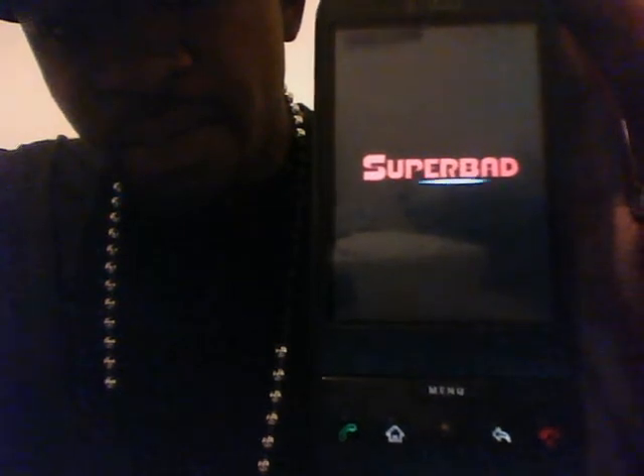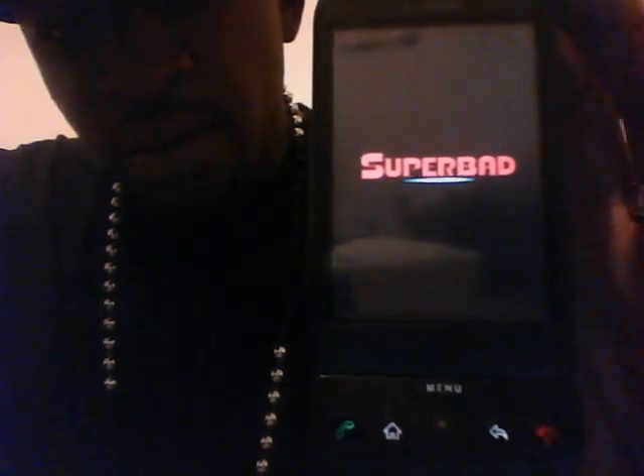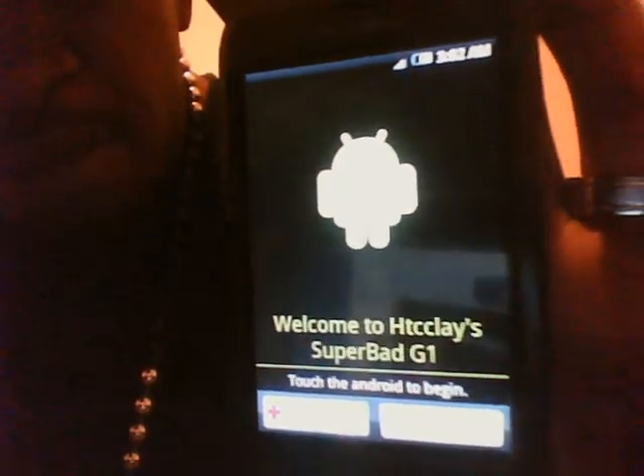Alright, there we go - they just lit up, just cutting on. Let me try to block the light - there it goes, and it's asking me what to do. I'm going to click the setup wizard. I just hit setup wizard - there we go. Welcome to AC Clay Superbad G1.